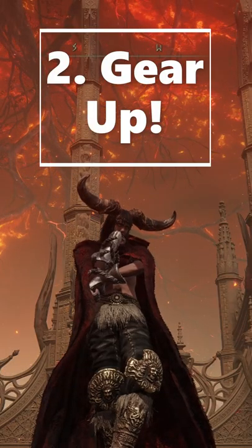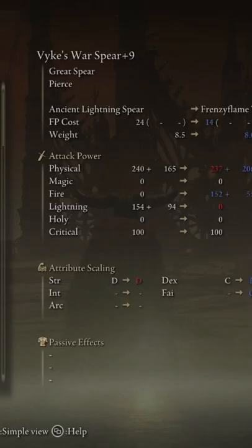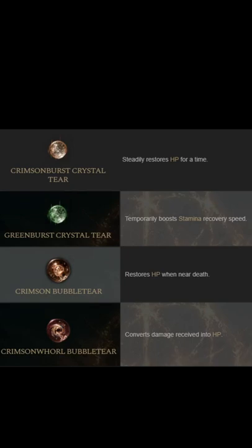Gear up. For endgame invasions, make sure your weapons are fully upgraded, or at least at plus 24, or plus 9 for sombers. Have enough poise to tank light weapons. Try out different Crystal Tears for your Physick Potion.